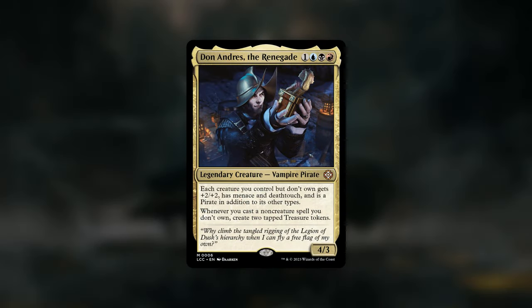Mob Rule goes especially crazy in aristocrats decks that can sacrifice creatures — steal all their creatures and sacrifice them to a sacrifice outlet and now they have no creatures. Another synergy is Don Andres the Renegade, one blue black red for a vampire pirate: each creature you control that you don't own gets plus two plus two, menace, and deathtouch, and is a pirate. Whenever you cast a non-creature spell you don't own, create two tapped treasure tokens — so you steal everyone's creatures and they all get plus two plus two menace and deathtouch.